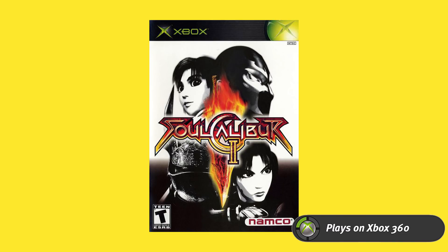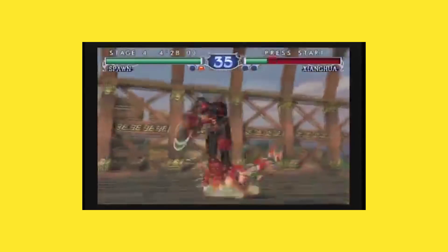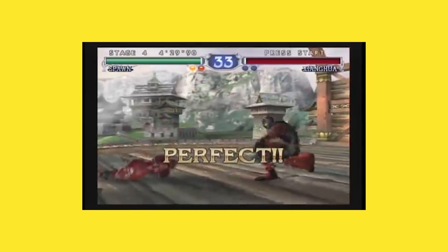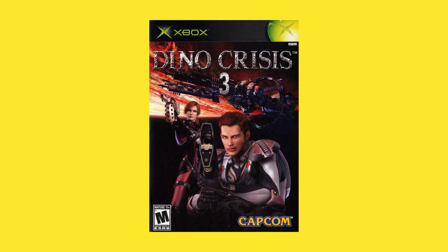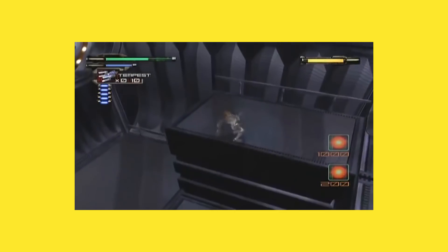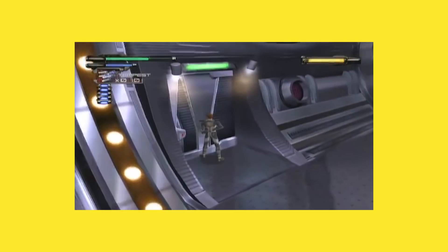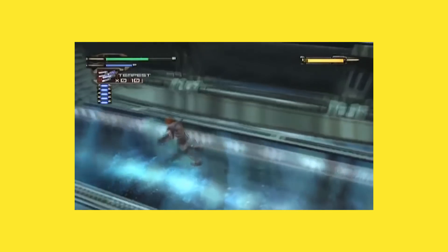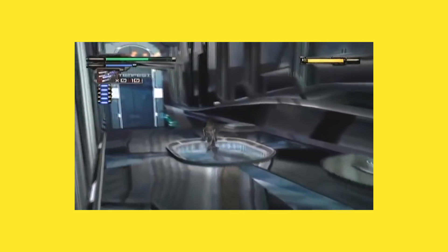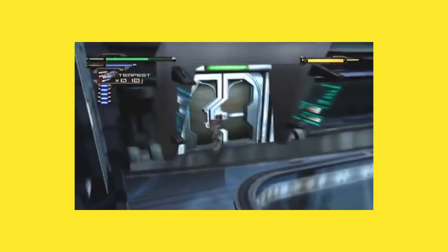Next I'll mention Soul Calibur 2 — obviously that came out for everything, but the special thing was every console had a different exclusive character. For Xbox, the special character was Spawn. There are no Spawn games on Xbox so I'm surprised that deal went through instead of Master Chief, but at the time it was probably a really cool thing. Right after that, Dino Crisis 3 — not a good game, but for its pedigree as part of the Dino Crisis series I kind of want it in my collection. It's a Dino Crisis game set in space in the far future with DNA-mutated dinosaurs and reptilian monsters. It was originally in development for PS2 as well but that version was cancelled.